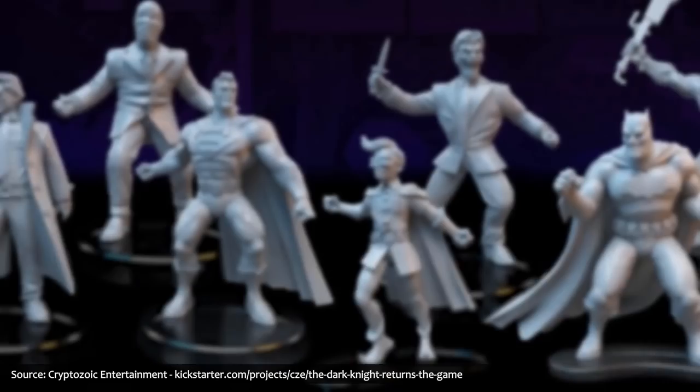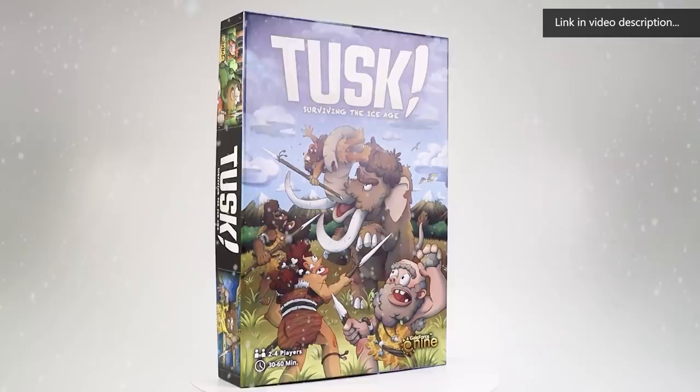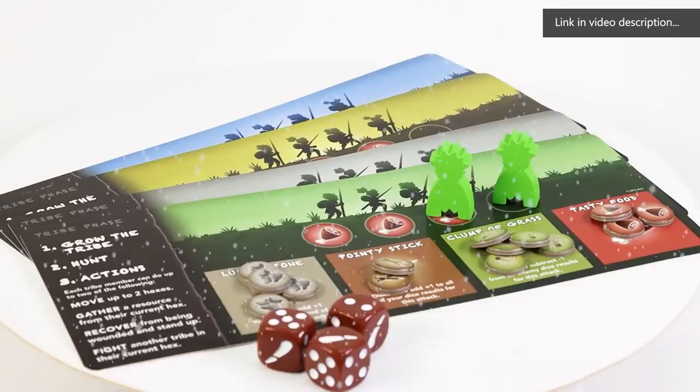Batman: The Dark Knight Returns Board Game is based on a watershed moment in comics history. And if you like your board games based on a little bit of history — ancient history perhaps — then this episode's first sponsor has you covered with prehistoric provision procurement in Tusk, from Galeforce 9. The Magnificent Mammoth offers your Neanderthal tribe an abundance of food beyond your wildest dreams, but these aren't big powerful beasts with dangerous dental protuberances that they named the game after. To ensure a successful hunt, every tribesperson will need to work together.